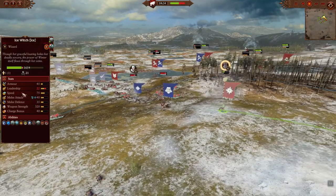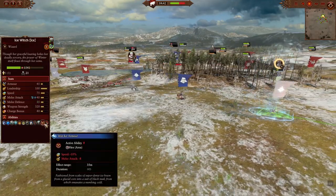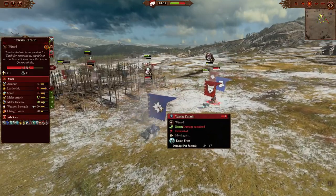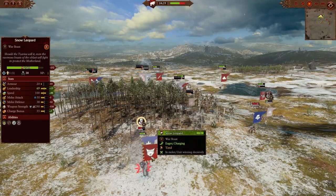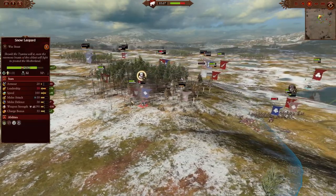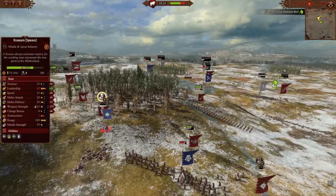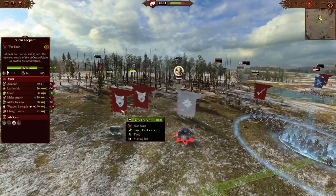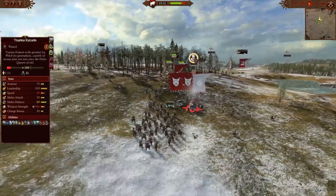Catherine uses Death Frost on my ice witch, but one great thing about her is she has her armor which reduces melee speed by 10 — meaning the patriarch and Catherine can't catch her. I also cast Death Frost here — it won't slow unfortunately, but Catherine is not going to be able to catch me. The snow leopard is here to deal with her as well. The other snow leopard was going after the sleds and did its job. They're chasing Catherine — patriarch was pretty close to catching the ice witch but I drove through my own units and the patriarch got stuck. The two fast snow leopards are going to finish Catherine off.